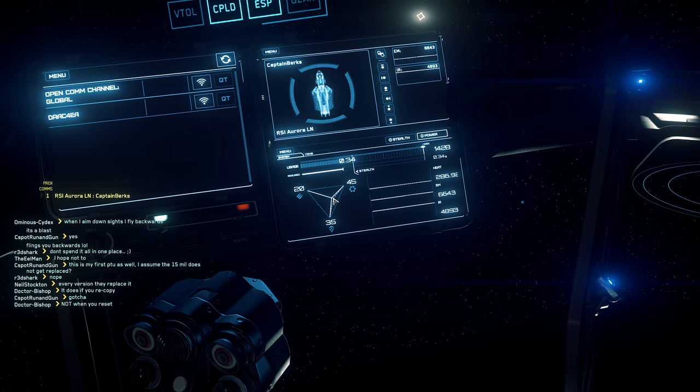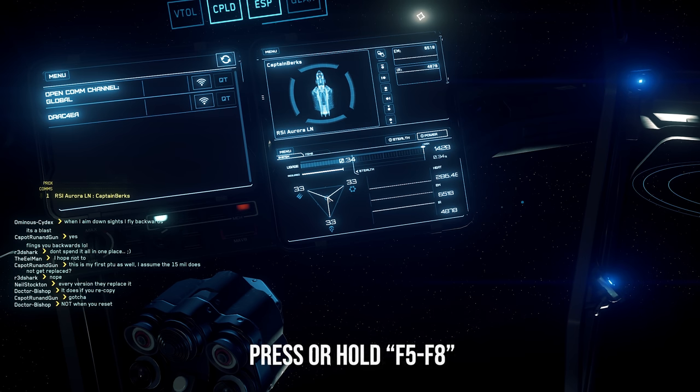Before you start blowing stuff up, something you need to know about is capacitors. Simply put: if you have more power in weapons you get more weapon capacity and they recharge faster; if you have more power in shields you get a bit more shields and they recharge faster; if you put power into boost you get a bit more boost and it recharges faster. You can adjust these by pressing F5 for weapons, F6 for shields, F7 for engines, and F8 to reset.